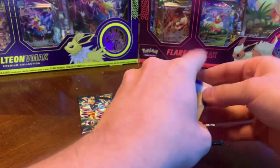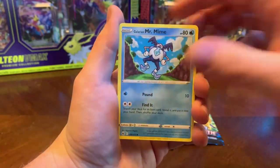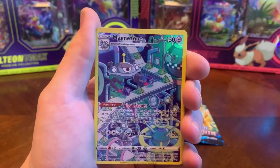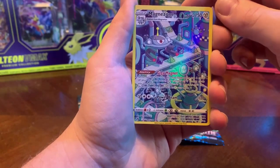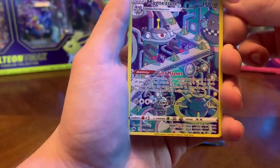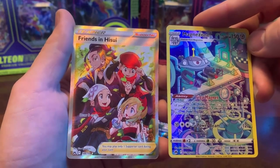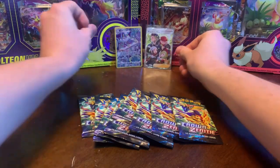I'm going to put a montage of all the rare cards at the end of the video if anyone wants to skip ahead. For those looking for the chase, here we are — the reverse of this one is Magnezone working on a conveyor. Are those Rare Candies? Wow, the large candy — Rare Candies! And the rare of the pack is Friends of Hisui! There we go, this is what I was looking for. This is Crown Zenith, everybody!